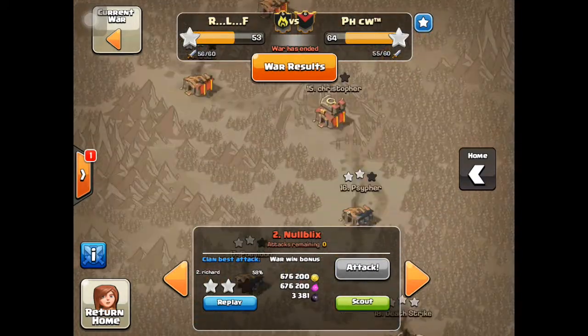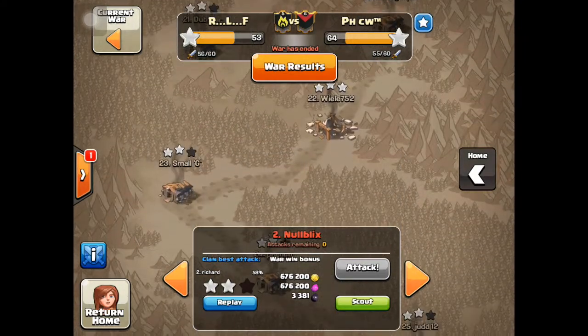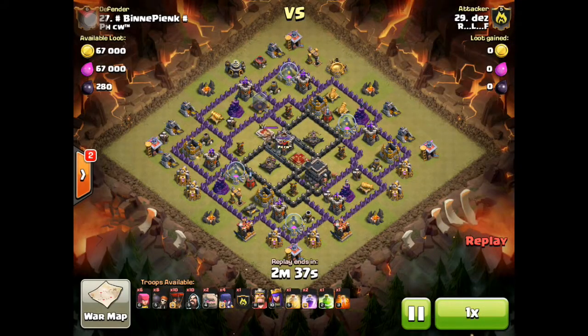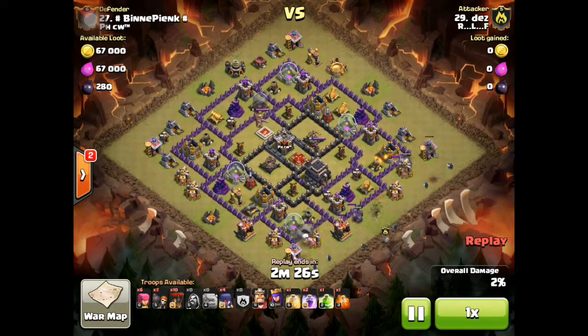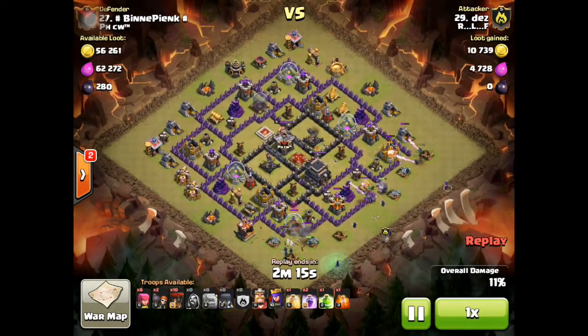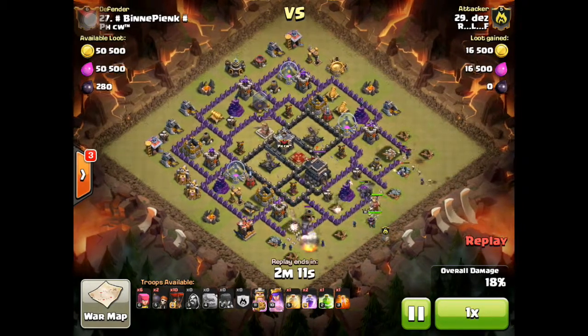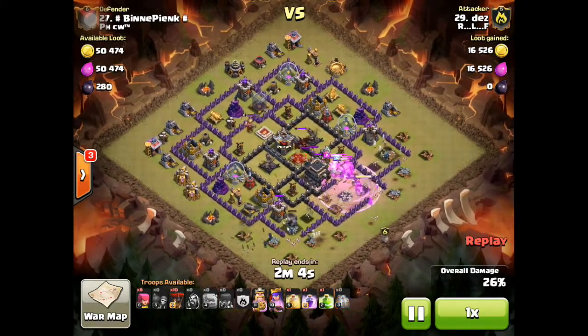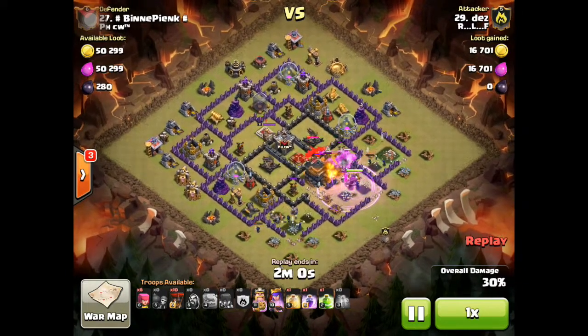I was going to end by showing you a 3-star attack by Dez. There is DC Fusion — he is our number 29 attacking number 27. He used to be a total ground attacker and has been watching DCU and Mosef use the GoWiWi. He was known as the guy who could 2-star any town hall 9 base as a town hall 9, but he always said he could never 3-star. In the last 4 wars he's been 3-starring about 2 or 3 of his attacks. This time he's attacking a base two higher than him.